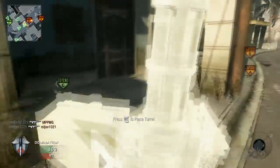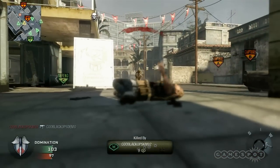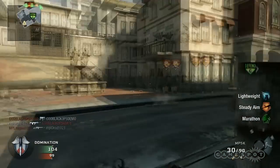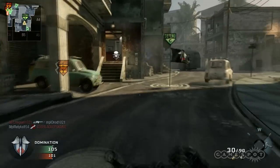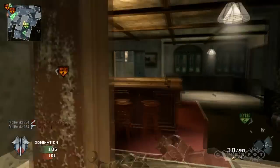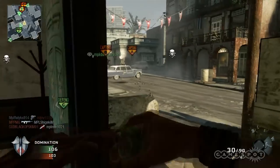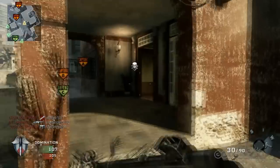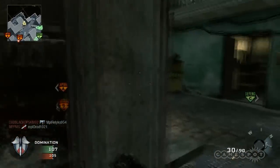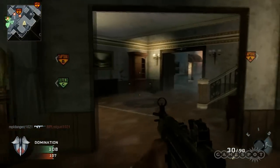We're starting off on a fairly low level — we're at level three — so we should get a good sense of some of the initial progression and unlockables. John's running with the MP5K, which is one of the default weapons in the SMG class. Being only level three, he's only got a couple of base classes and weapons available to him. Like in previous games, as he ranks up, he'll start unlocking more features and more weapons.